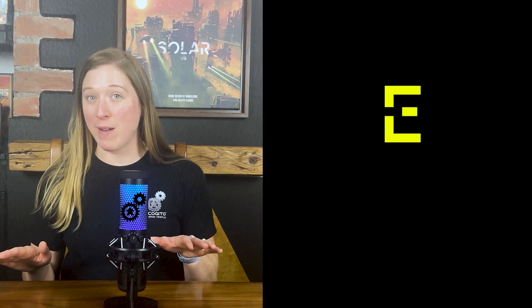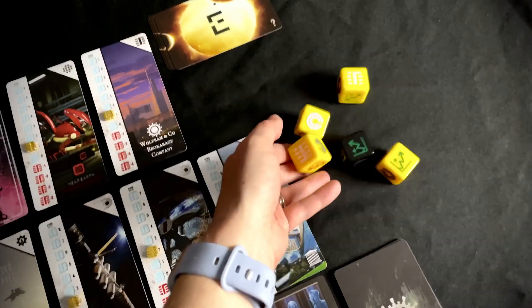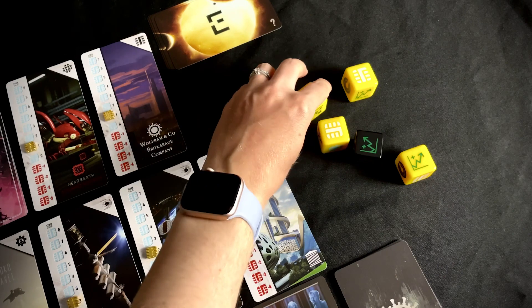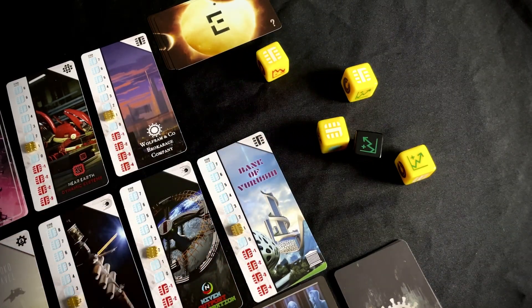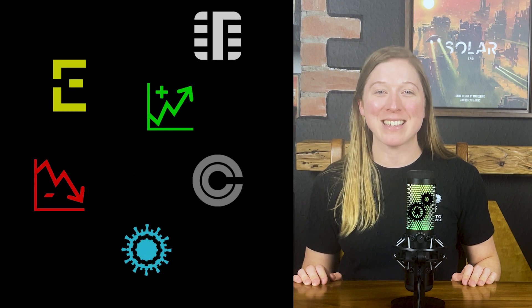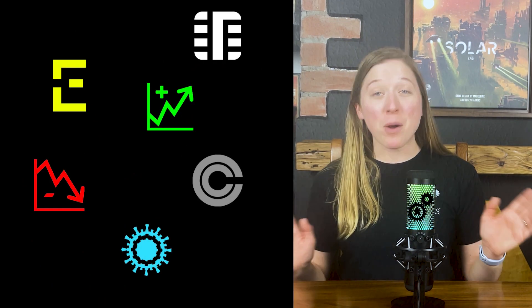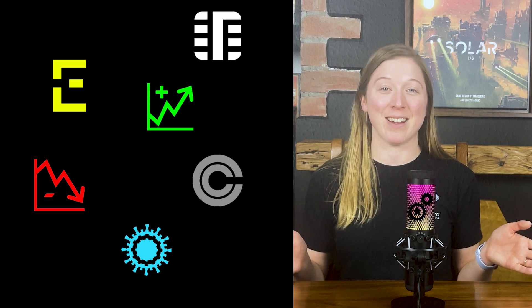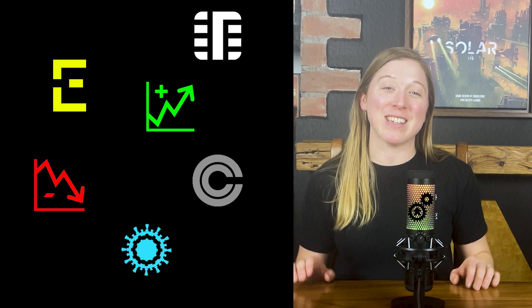If you roll the event action on the event die, it is fixed and cannot be re-rolled. Once you are satisfied with the actions rolled, and or you have re-rolled the dice up to two times, you begin performing the actions indicated by the dice. You may perform the actions in any order you wish. You don't have to take the action on a die either — if you don't take the corresponding action, it's just ignored.